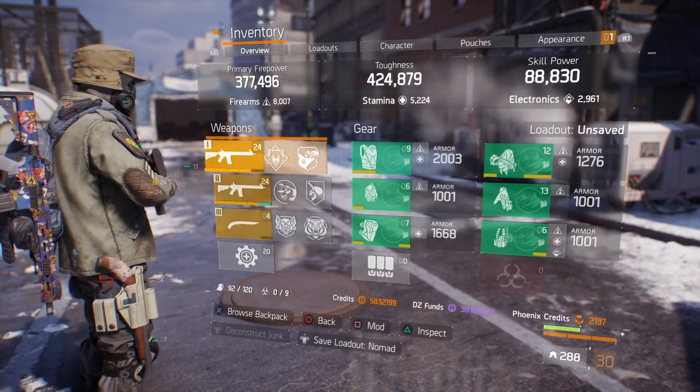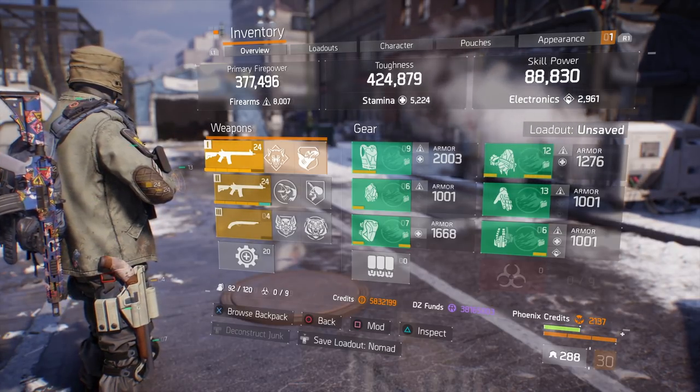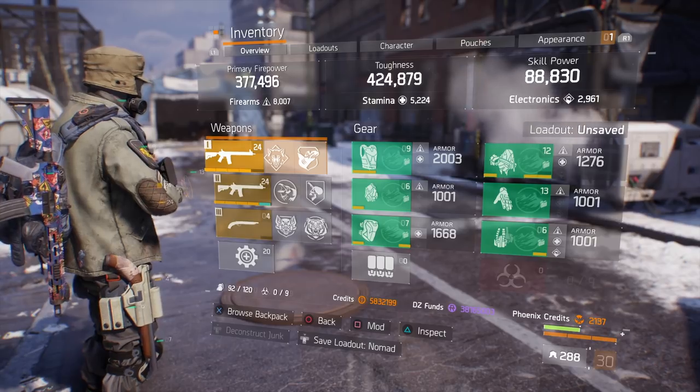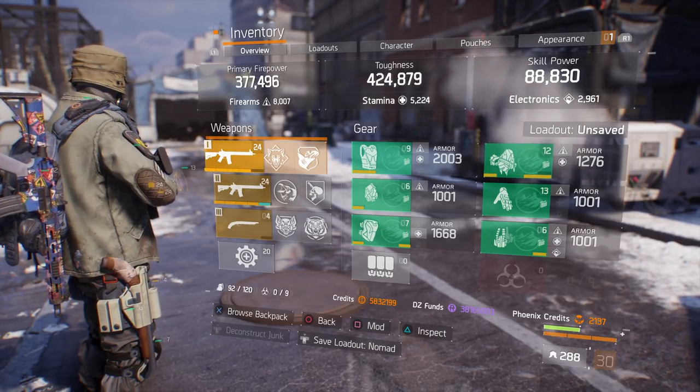If we get into the build, you're going to see my primary firepower is 377,000 — that's firearms of 8,007. My toughness is 424,000 — that's stamina of 5,224. And my skill power is 88,000 — that's electronics of 2,961.